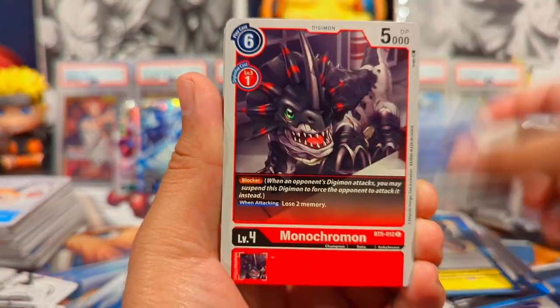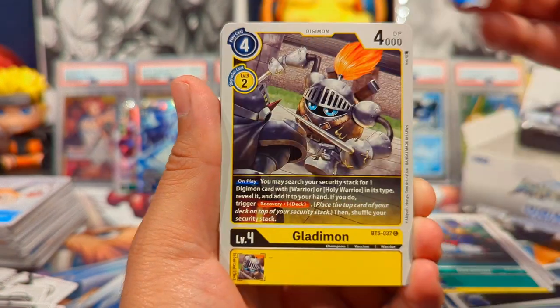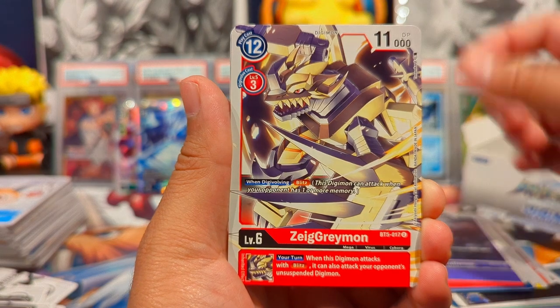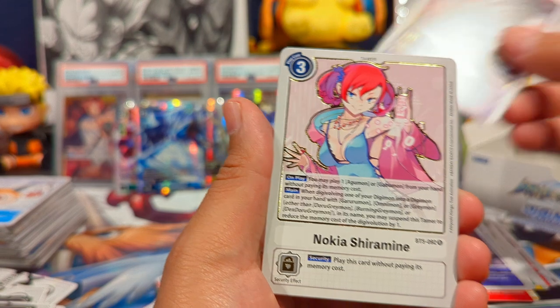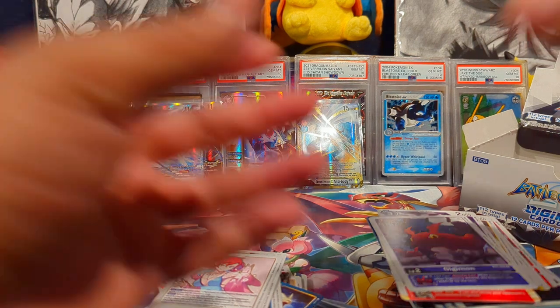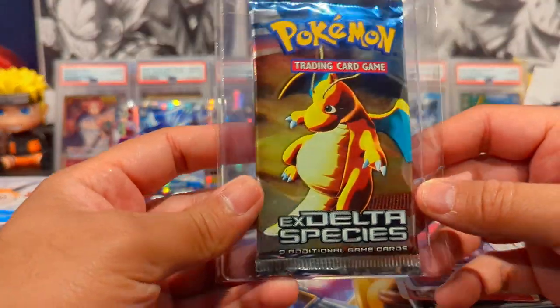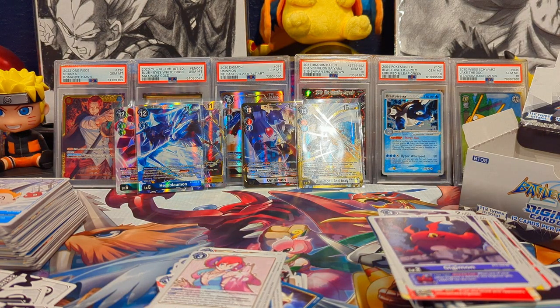Last pack of the box — we have Caramon, Kotemon, Daramon, Laddymon, Guilmon, Zeke Greymon, GGmon, Blackborg Braumon rare, and another Nokia. That was a fantastic opening — cannot complain, excited about everything we got. Be sure to stay around because I'm going to be opening up an EX Delta Species booster pack at our 500 subscriber special. Appreciate you all, thanks for giving me some time out of your day — catch you in the next one, bye bye!